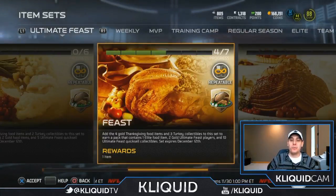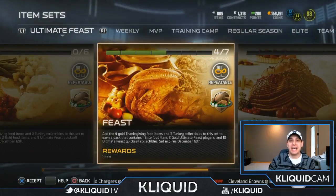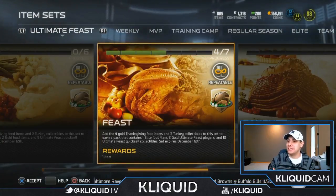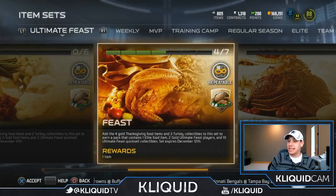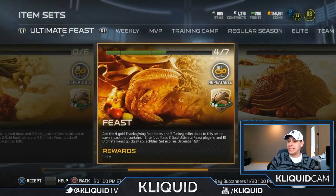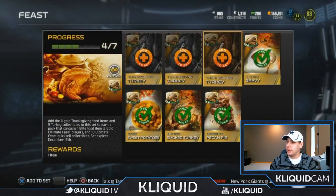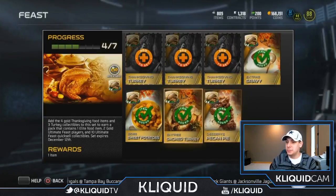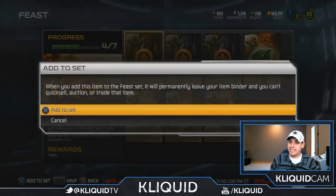What is up YouTube? ClickBit here back again with another quick Madden 15 Ultimate Team video. Today we're opening up this feast set and getting a pack out of it that's going to contain one elite food item, two gold ultimate feast players, and ten ultimate feast quick sell collectibles. All I need to do to finish this one is throw in the Thanksgiving turkeys — I've already got the gravy, pecan pie, smoked turkey, and sweet potatoes ready to go. Let's open this set up.